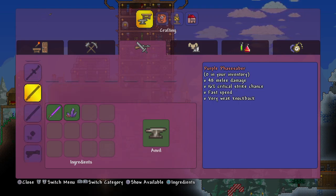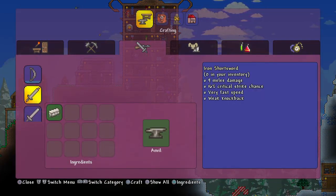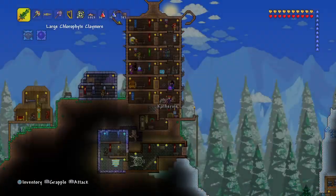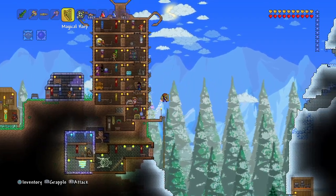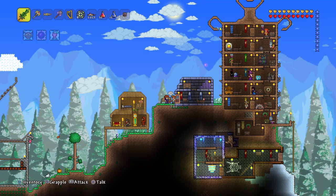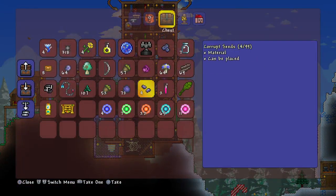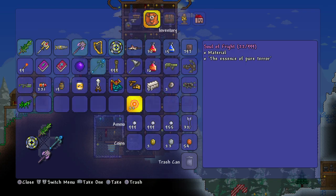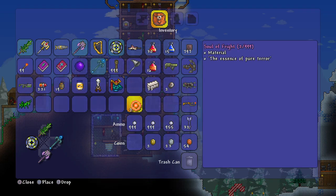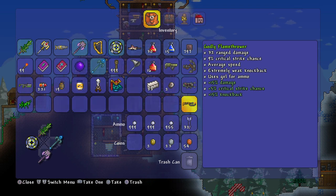Right, let's go down and craft the legendary, the one and only flamethrower — I forgot how to craft it again. Where's the guy? Oh wait, almost forgot the Souls of Light, or whatever they're called — the souls from the Twins. We need those for flight. And we have now got the one and only flamethrower!